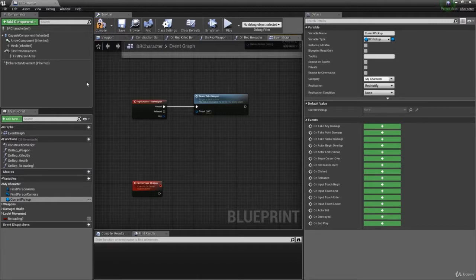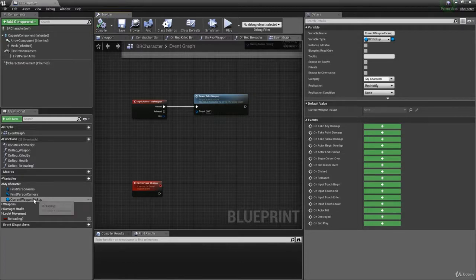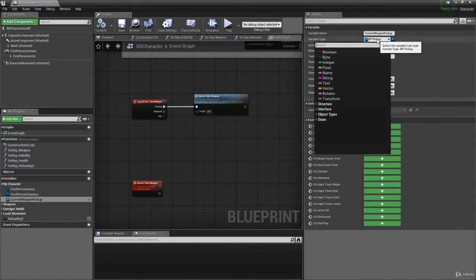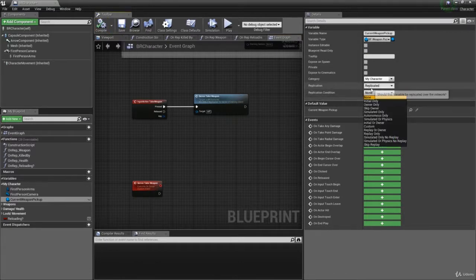We're going to open up the character. I've called this 'current pickup' but more specifically we should call it 'current weapon pickup' because we're only ever going to be storing weapon pickups. We don't need to store normal pickups because as soon as you walk into them you take them, but weapon pickups we need to store so you can press E to take it or not. I'm also going to change the replication to 'Replicate' instead of 'Rep Notify' — we don't need any special response. I'll select a replication condition, which is a nice optimization technique.